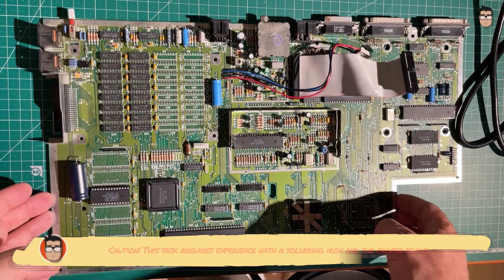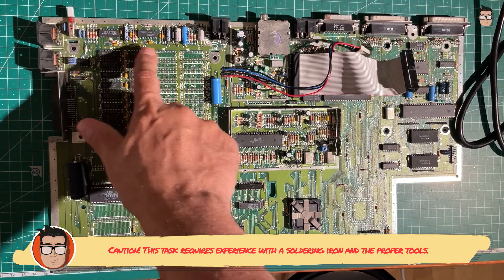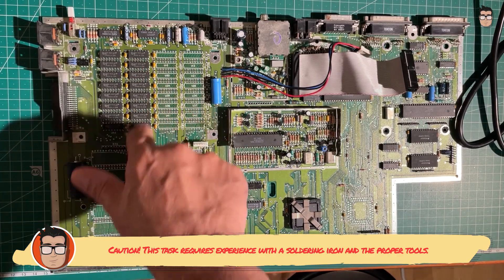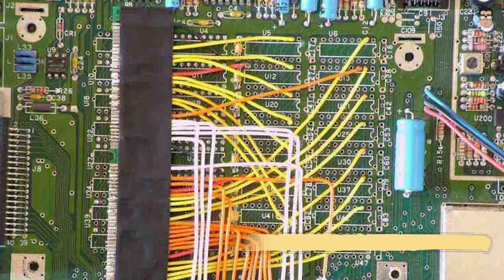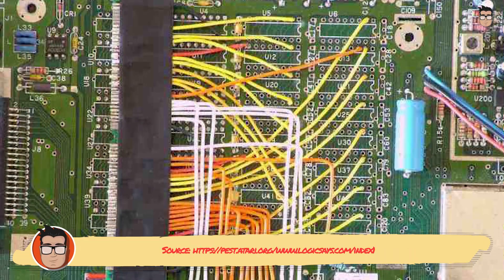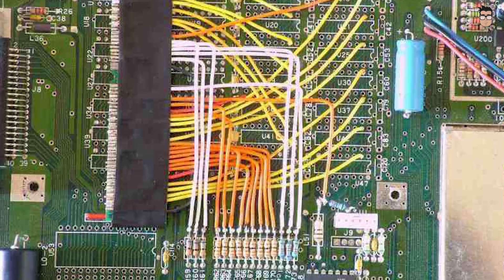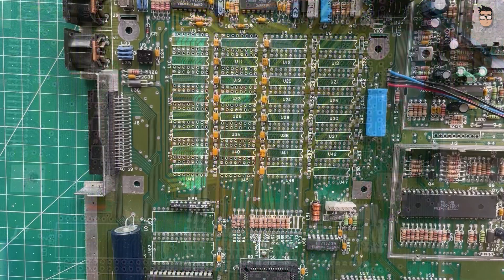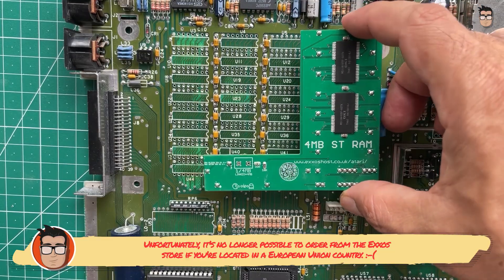Reaching the full 4-megabyte RAM expansion on an Atari ST will require removing the existing ICs from the motherboard — whether it's 512 kilobytes or 1 megabyte — and wiring sockets to 30 or 72-pin SIMs. However, there are solutions that can significantly simplify the process. Let's take a look at one of the options available from the ExoStore to achieve that 4-megabyte upgrade.